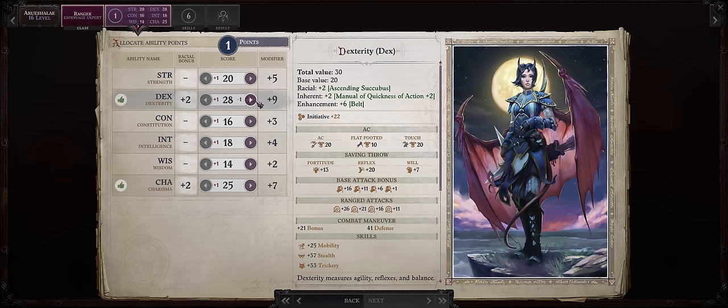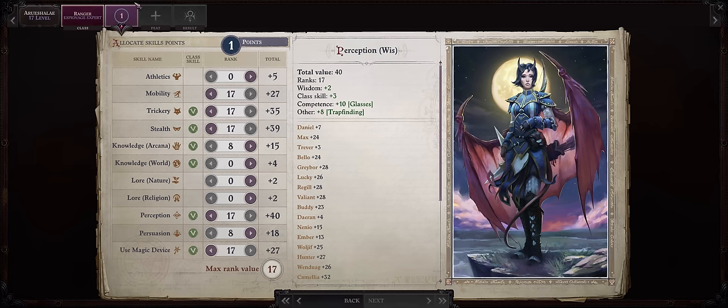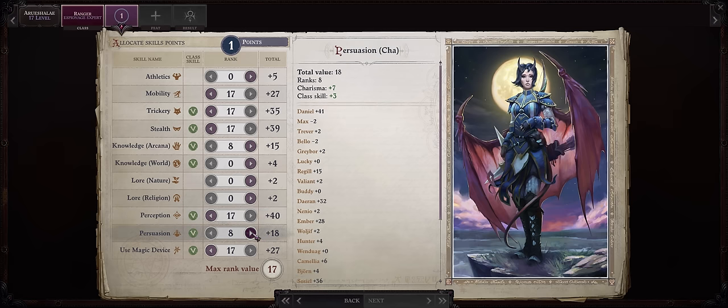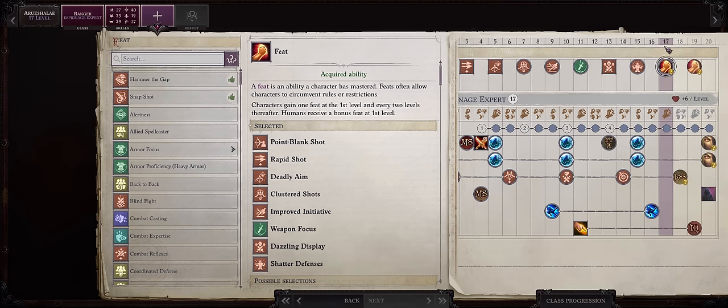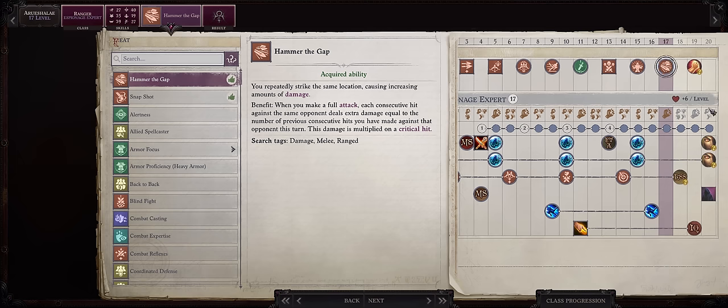For levels 16 and 12, increase Dexterity. At level 17, you'll cap out on all of the skills I told you to get. You can spend the remaining points into anything — it won't really make much of a difference, such as Arcana or Persuasion even.